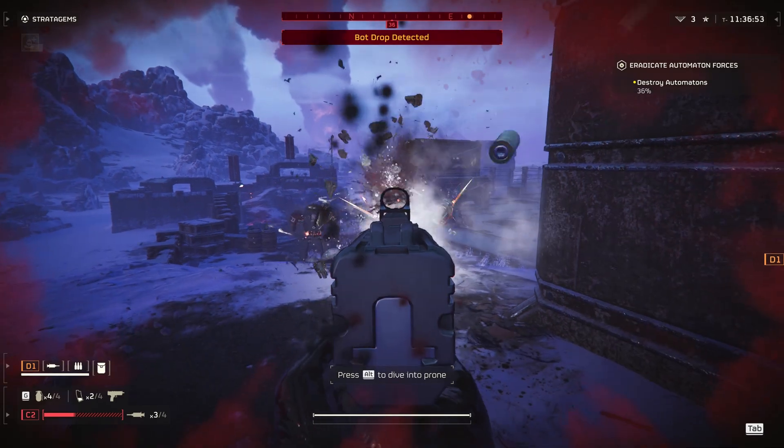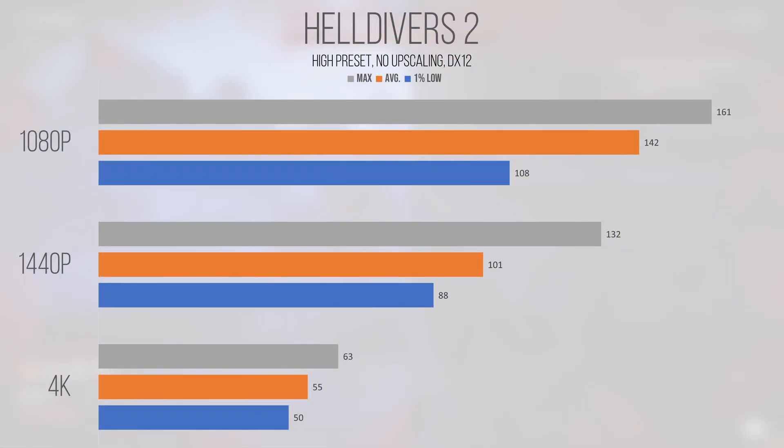Helldivers 2, tested at the high graphics preset without any upscaling, achieved very playable performance at all resolutions, even though 4K is a bit lower than I'd like. Returning an average and 1% low of 142 and 108 FPS at 1080p, things felt very smooth and responsive — with the card drawing just shy of 200 watts. Even 1440p saw an average and 1% low of 101 and 88 FPS. 4K chugged along with an average and 1% low of 55 and 50 FPS, probably needing DLSS as a consequence. Overall, Helldivers 2 runs pretty well in this system with this GPU.